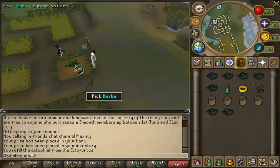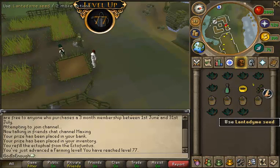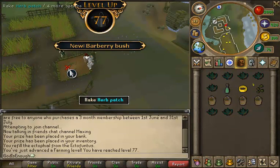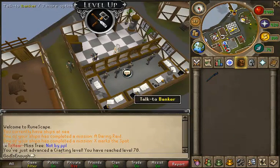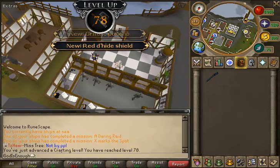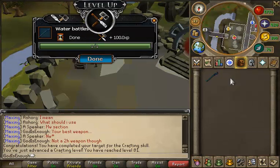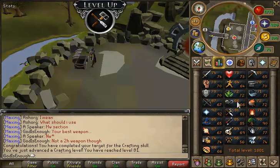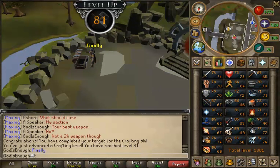Tomorrow morning when I do my farm run, I should be getting 78 farming because I'm about 40k XP off a level right now. Here's 77 farming — got that while doing a herb run. I do Lantadyme herbs because they give pretty good XP and pretty good money. Here's 78 crafting. I really tried to record 80 crafting, but I think I was replying to some people in the FC and got a bit distracted. But anyway, this is about all for this episode. Thanks for watching — stay tuned to the next one, which should be coming out in a few days. Thanks. Farewell.